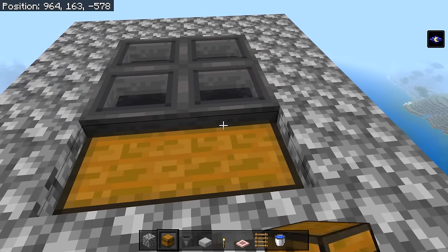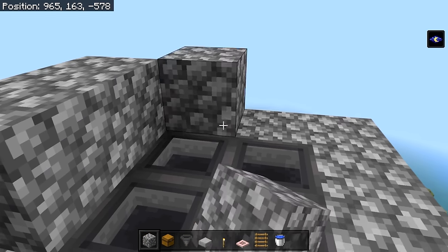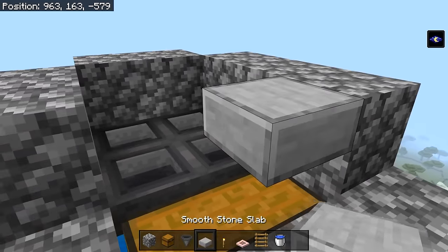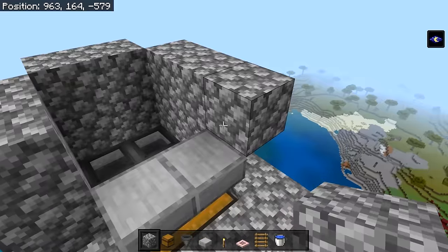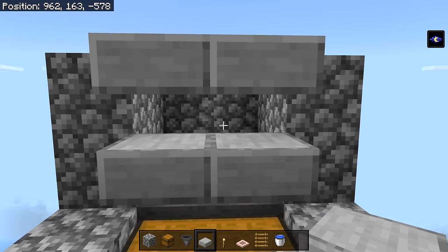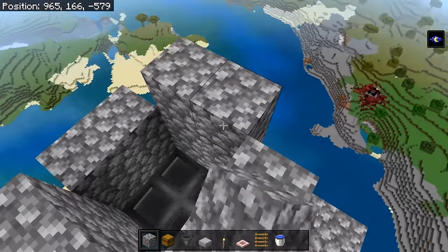Now you can break these two blocks and then place a double chest going into our hoppers. With your solid blocks place two on each side, but for the side with the chest place a temporary block right here and then place two slabs. Add one more layer to these blocks, then another temporary block, and this time add two more slabs on top. When you stand here you should be able to easily see our mobs.